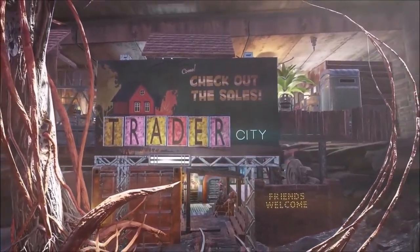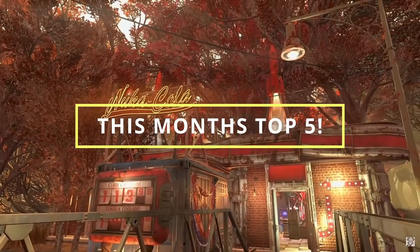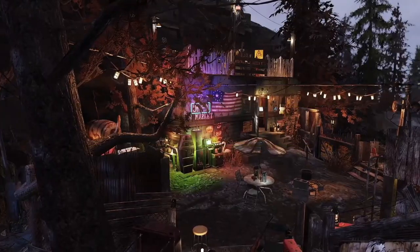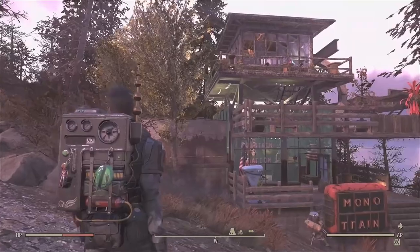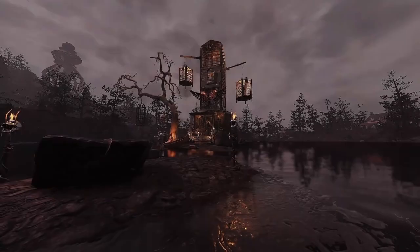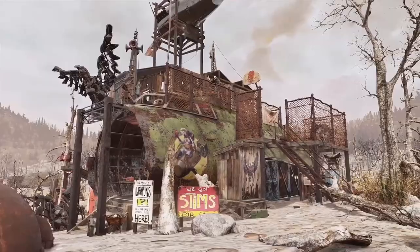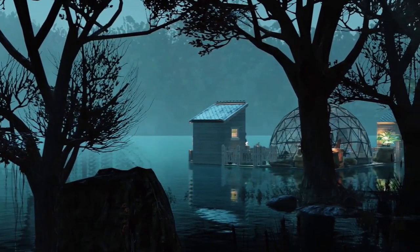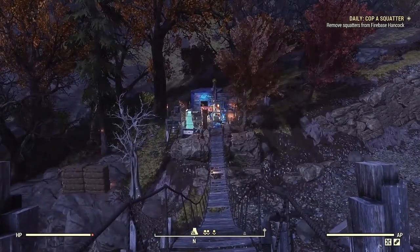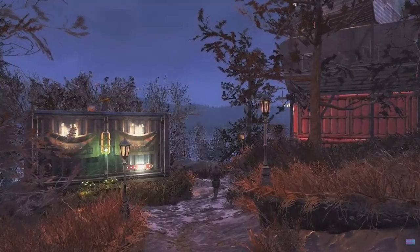Ladies and gentlemen, welcome to this month's top five camp build. You may be a little bit confused with the top five the other day, but that was the weekly and this time around it is the monthly. This month's competition was all themed around prefabs. I didn't give any set rules - all I said was be creative. You can have multiple prefabs and it must be the main feature of the camp. The prize was meant to be the store bundle, however there wasn't a new store bundle this month, so instead we're going to be giving away 1000 atoms. So with that all being said, this is this month's top five camp builds.